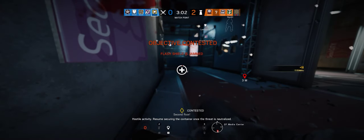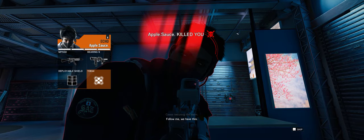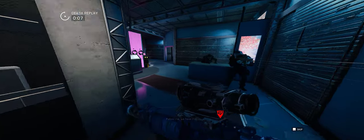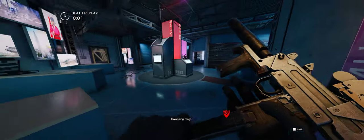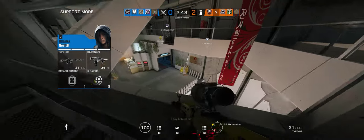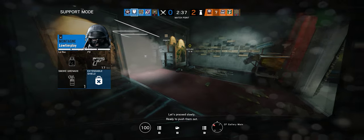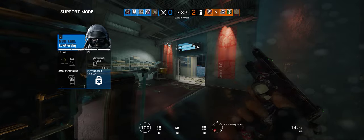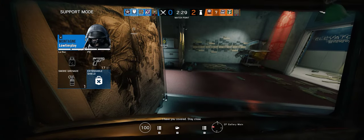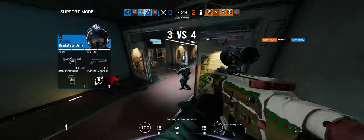Hostile activity resumed — securing the container once the threat is neutralized. Cease securing the room. My flash just didn't go off. I kept trying to use it and it didn't go off. What happened? They were baiting me anyway, but still. Let's proceed slowly. Are you okay? I have you covered. Stay close. Are you fucking kidding? No way.